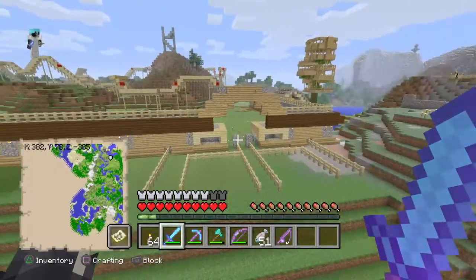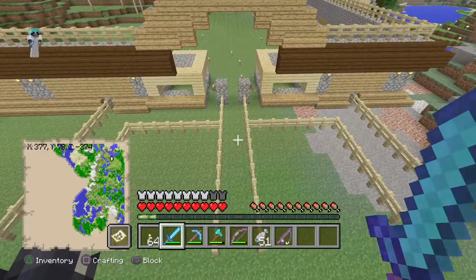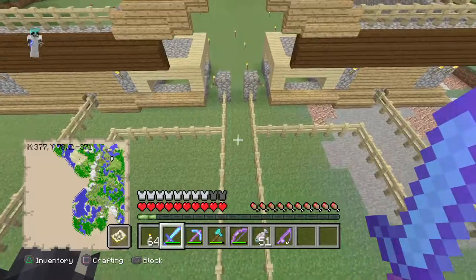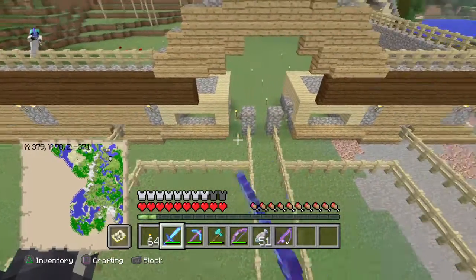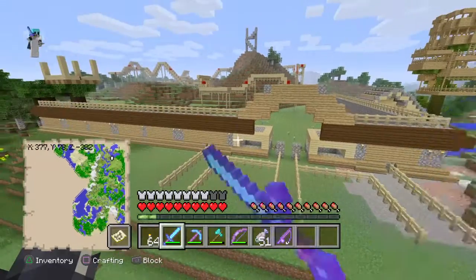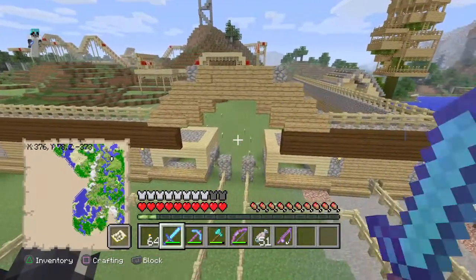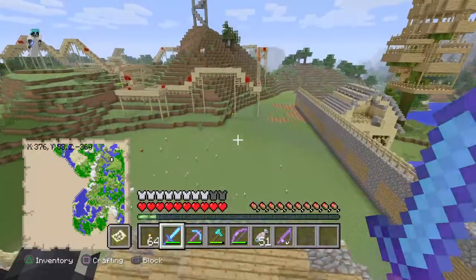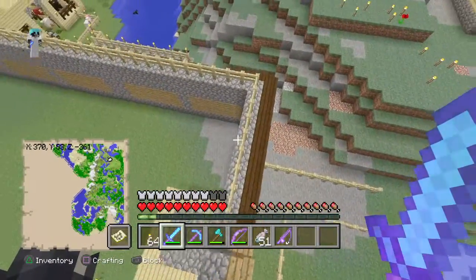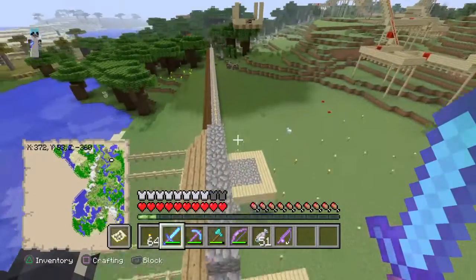This is the front entrance to it. This bit in the middle is the exit, and these are the two lines to get in. I used some dark oak, oak, birch, and cobblestone to do all this. And I had to go through a lot of birch just to get all these fences done.